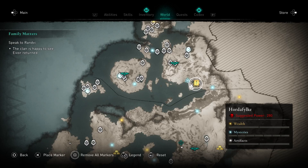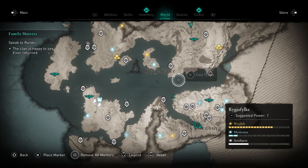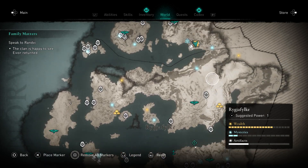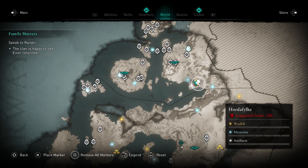So for this book of knowledge, we are still in Norway, but instead of being in the beginner province here outlined by the line, we're at the bottom right of the next province, which suggests a power level of 280. I have a power level of like 10.